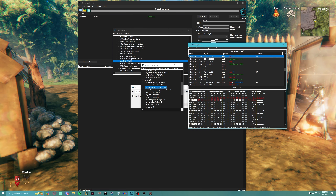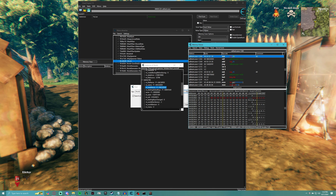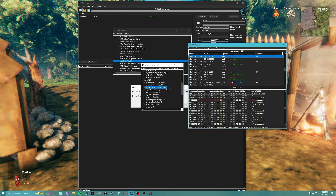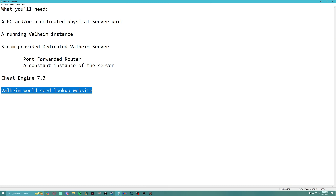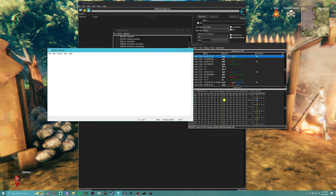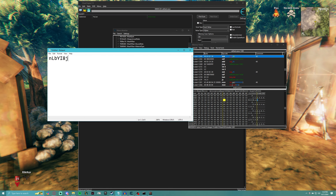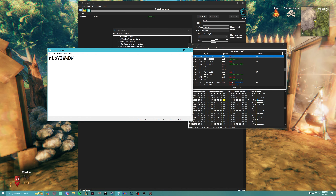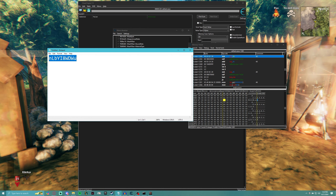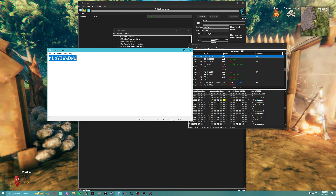When you find the right one it'll look a lot better — you'll see a 10-character string, which is a combination of letters and numbers, and that is the seed. Write it down carefully. For example, mine was lowercase n, capital L, lowercase b, capital Y, i, 8, w, d, w, u. This is the seed for whichever world instance you're looking at, which may or may not be the world you're currently in, so keep that in mind.